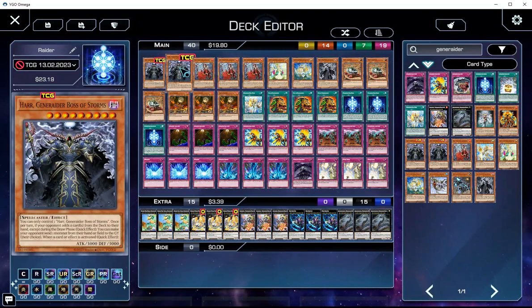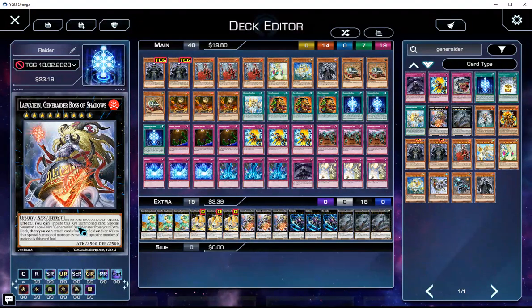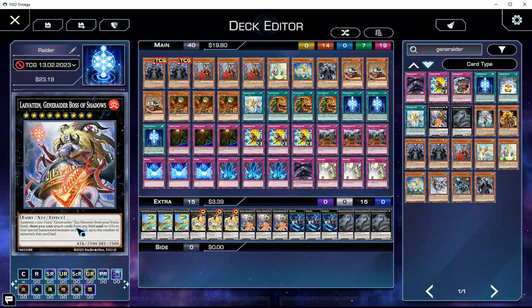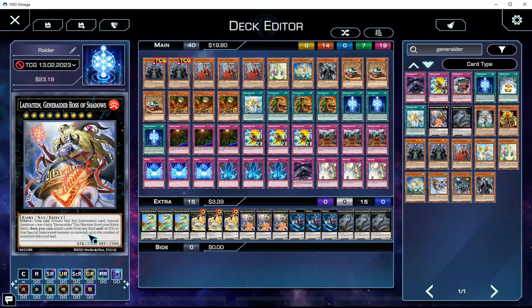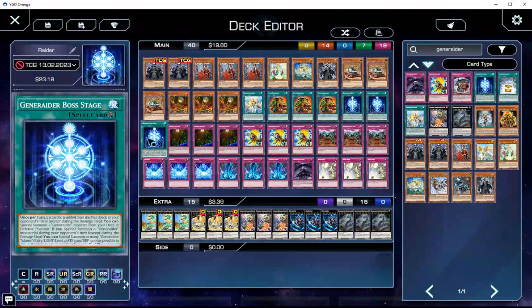If you have a Leviathan — I'm saying Leviathan because of a Valorant team name — all your monsters lose 1000 attack and defense, the stat is shared as monster material. You can attach cards from the field and graveyard to the monster's material. Essentially, this is almost like a board breaker — you can attach stuff on your turn, but you can also do it on your opponent's turn for destruction. Boss Stage is core to the deck for that reason.